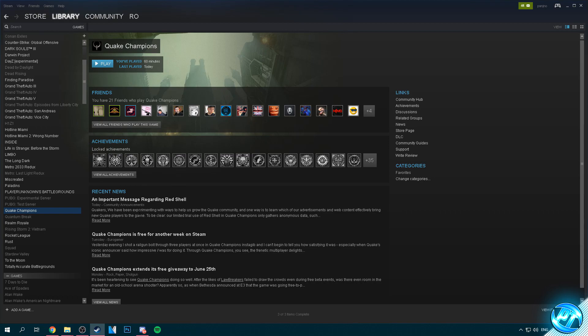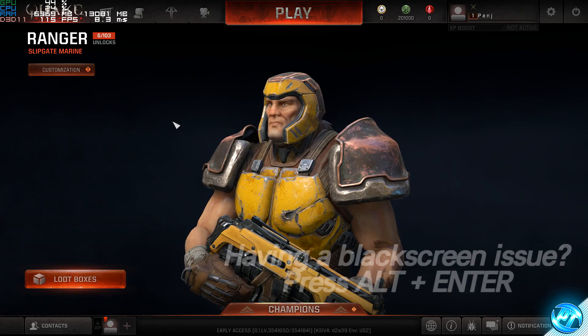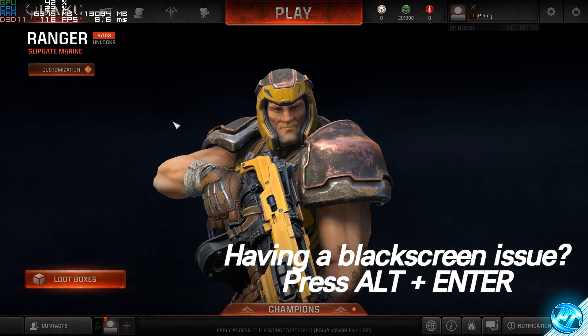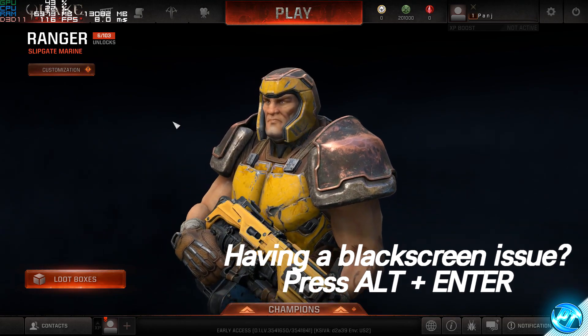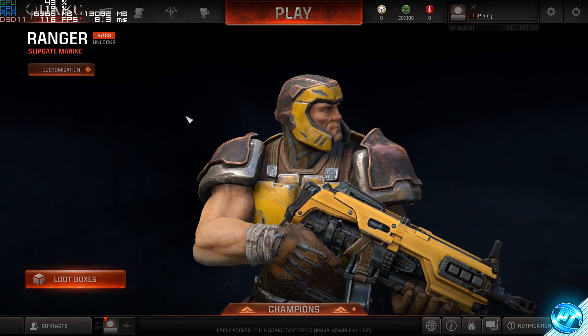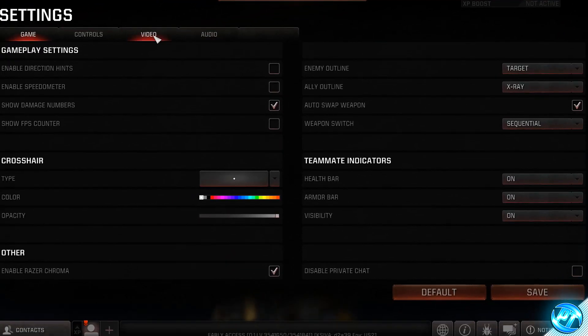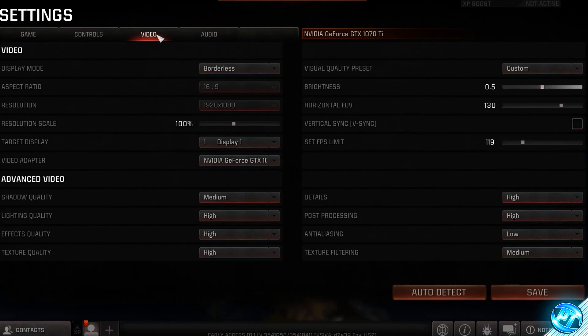Once that's done, you'll need to go into Steam or the Bethesda launcher depending on where you have Quake Champions and boot into the game. Once you've booted in, we're going to start with the simple stuff — actually optimizing the game settings to ensure you're running on the best config for your machine. Navigate to the top right-hand screen, go to the settings cog, then go to the video tab, and inside here we're going to be setting our options depending on your system specs.